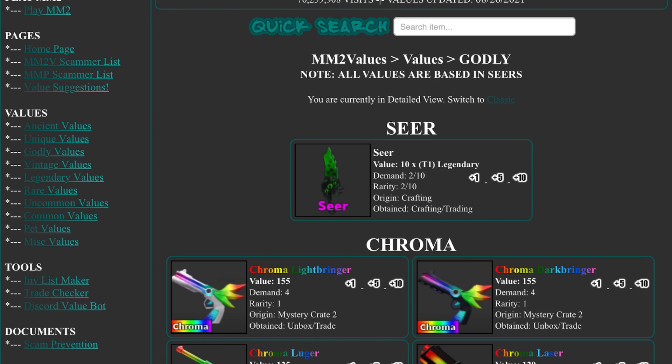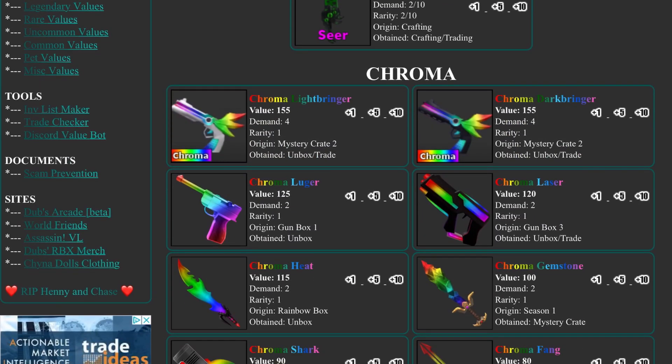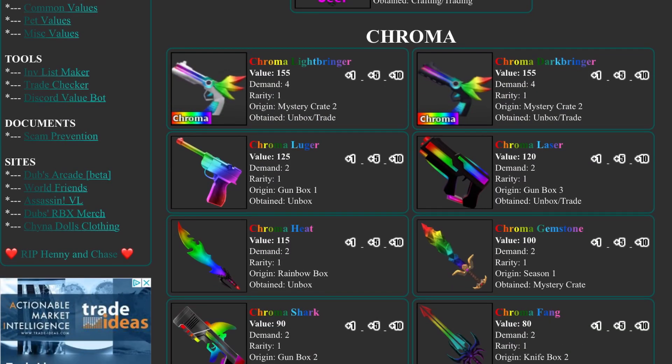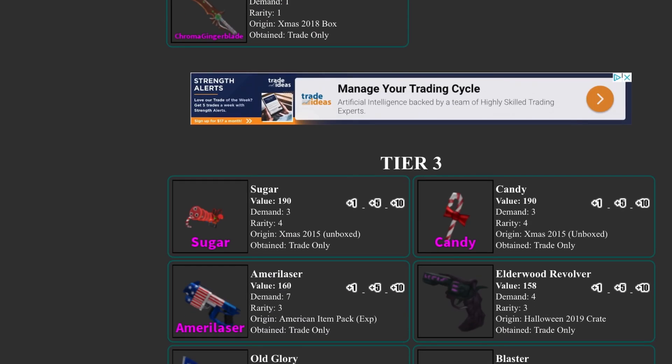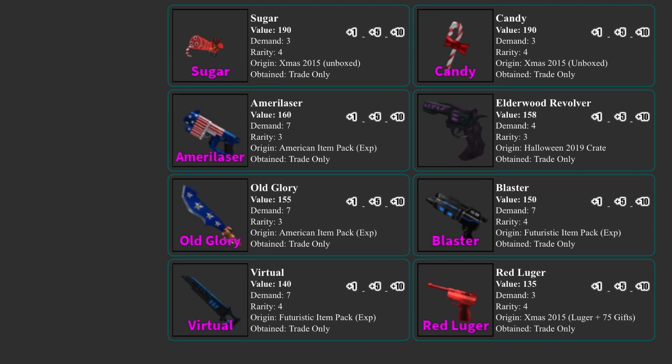Now let's look at Godlies — are Chromas even more valuable? Chroma Lightbringer is at 155, Chroma Darkbringer is at 155, Chroma Gemstone is 100, and Chroma Heat is 115. Chromas are definitely rising. Chroma Ginger Blade is rising too — it's at 45 — and Chroma Bone Blade is at 48. Chroma Saws is actually less than Chroma Seer now, which is kind of sad. In Tier 3, everything rose by about 10 value.